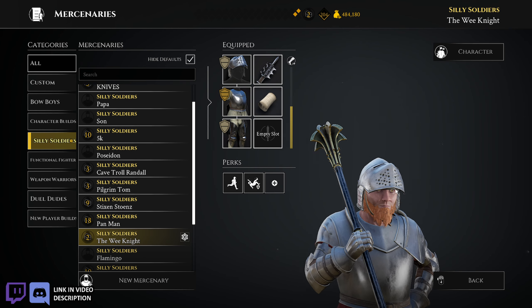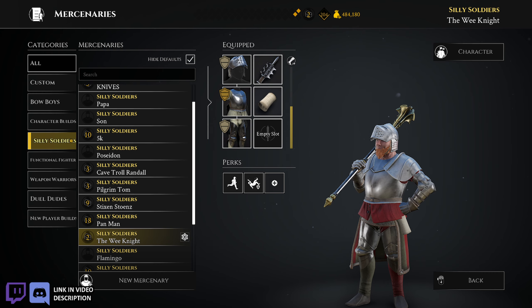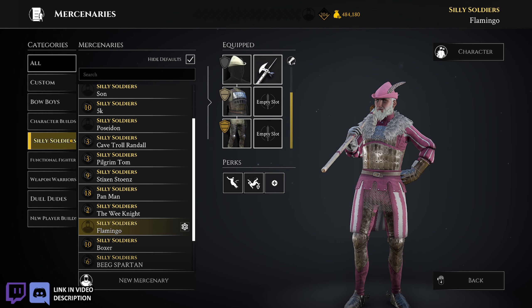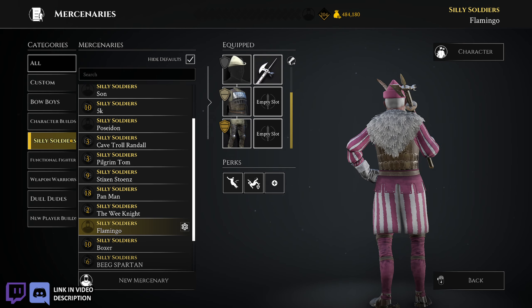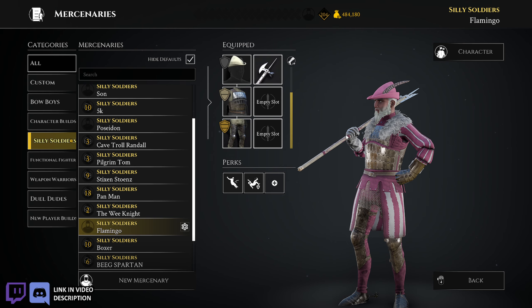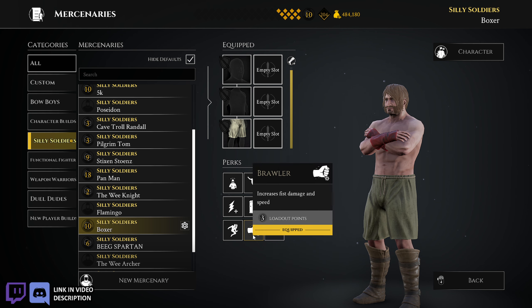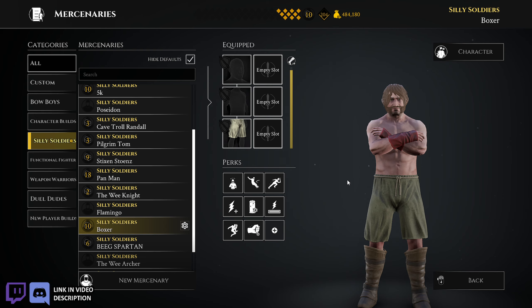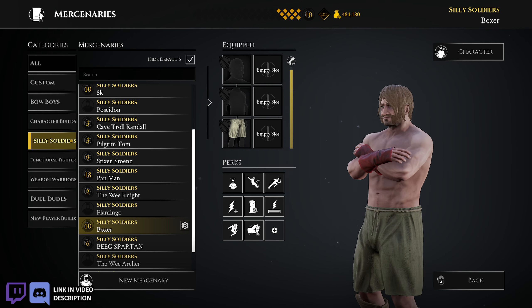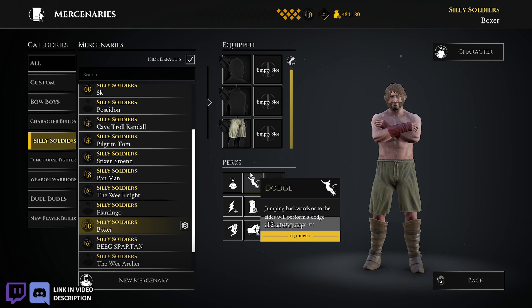I've got the Wee Knight — when they added dwarves, this was the first dwarf character I made. I think I used him once and then never again. I don't really like using the dwarves. Flamingo — it's just a pole axe build that's pink. I wanted a pink character so I made the Flamingo. That's the origin story. Boxer — self-explanatory. I think he might be one of my few classes that use Brawler. This was like my dedicated 'I'm actually going to try' build. I might have used it once or twice.